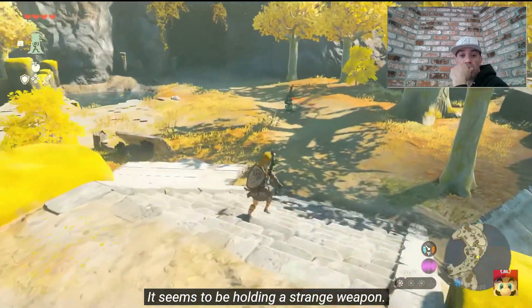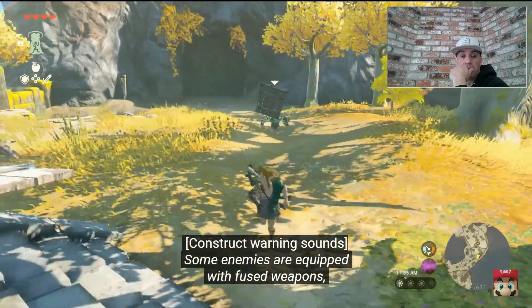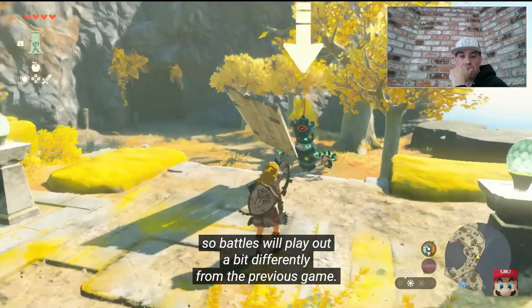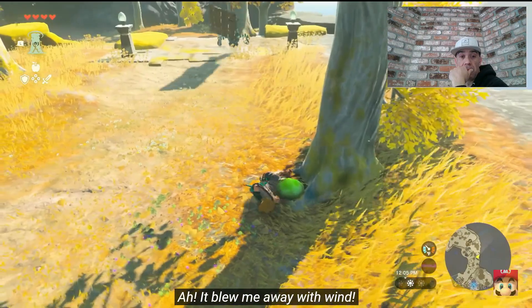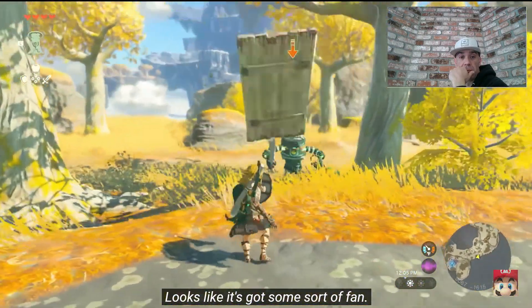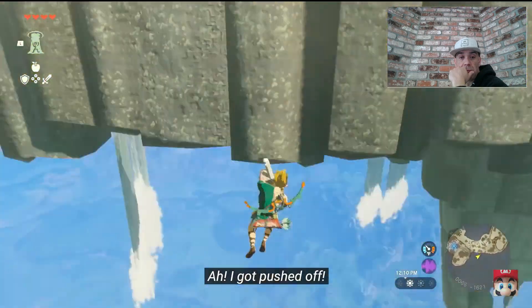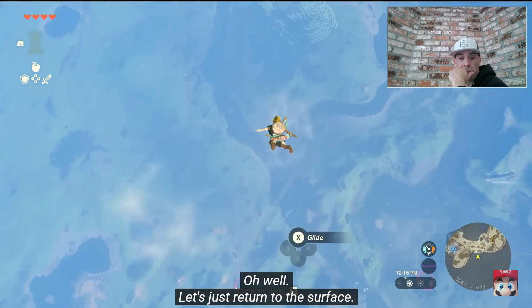There's another Construct. It seems to be holding a strange weapon. Some enemies are equipped with fused weapons, so battles will play out a bit differently from the previous game. It blew me away with wind! Looks like it's got some sort of fan. I got pushed off! Well, let's just return to the surface.